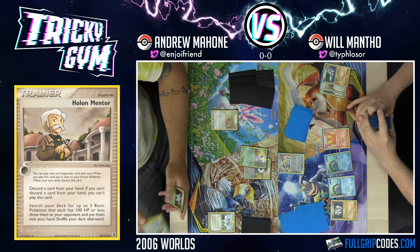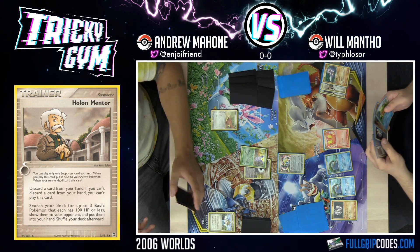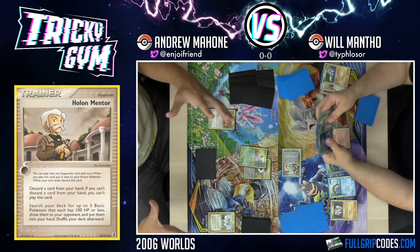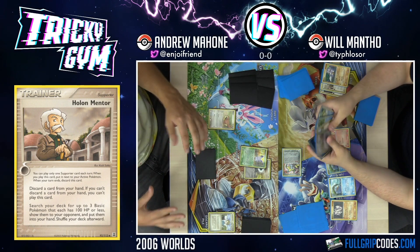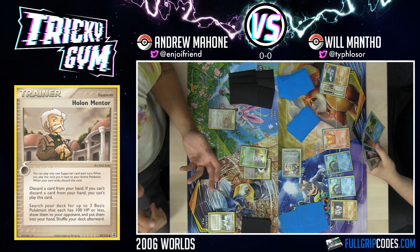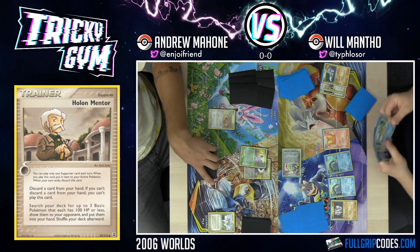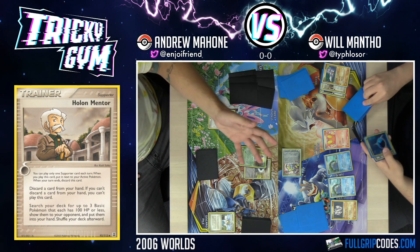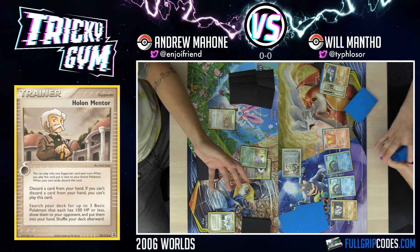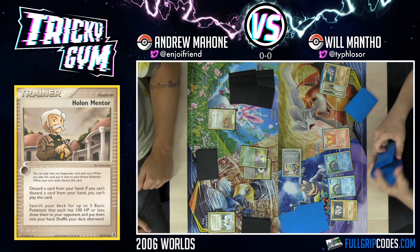Holomentor was definitely one of the best setup cards from this era. A lot of decks played the Holomentor engine, but what's funny is the decks that didn't even play it — there's this whole family of cards that interact with Holon stuff. There's Holon's Transceiver, Holon's Supporters. Transceiver allows you to get Holon's Supporters out of the deck or out of the discard pile. Some decks just played Holon's Mentor and Transceiver just to go get more Holon's Mentors, because Holon's Mentor was largely considered to be the best Holon's card.